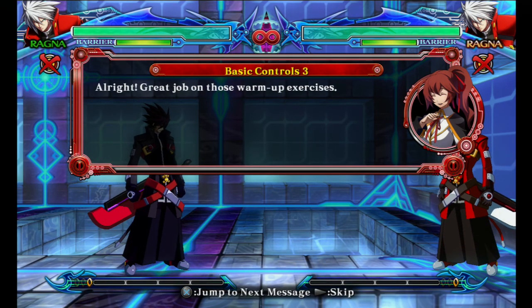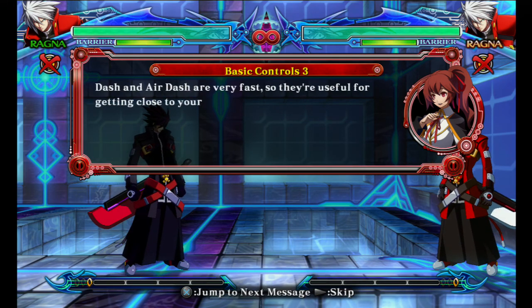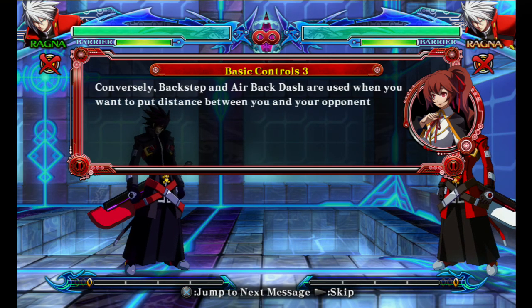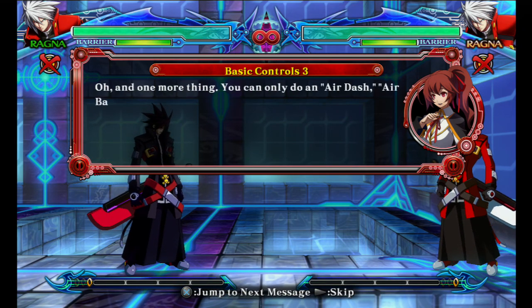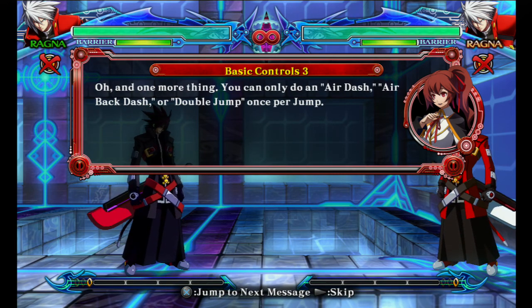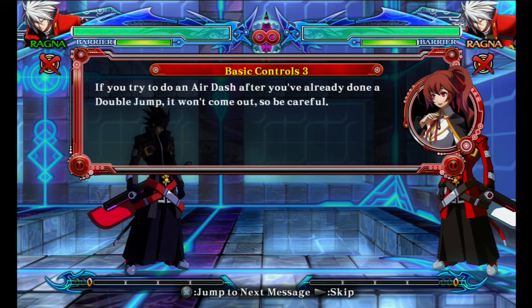Great job on those warm-up exercises! Dash and air dash are very fast, so they're useful for getting close to your opponent quickly. Conversely, back step and air back dash are used when you want to put distance between you and your opponent. One more thing: you can only do an air dash, air back dash, or double jump once per jump. If you try to do an air dash after you've already done a double jump, it won't come out, so be careful.